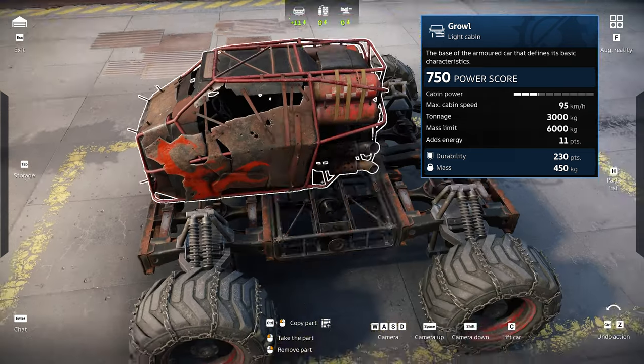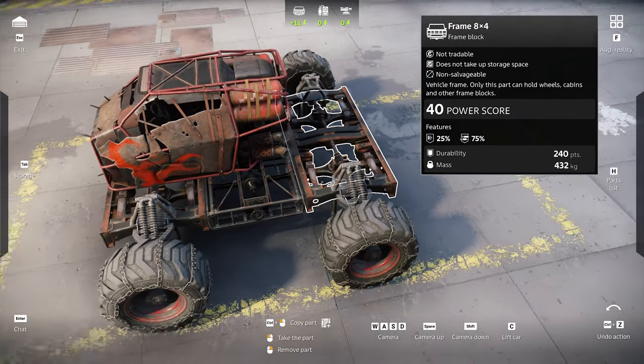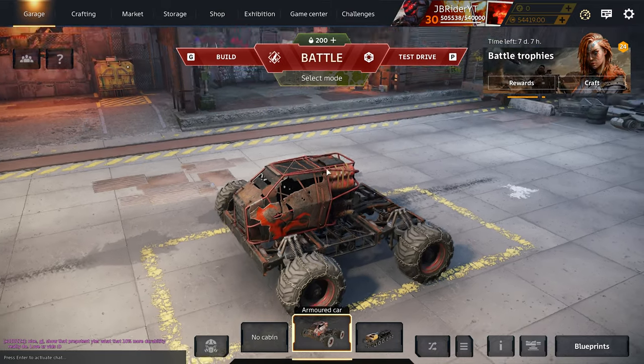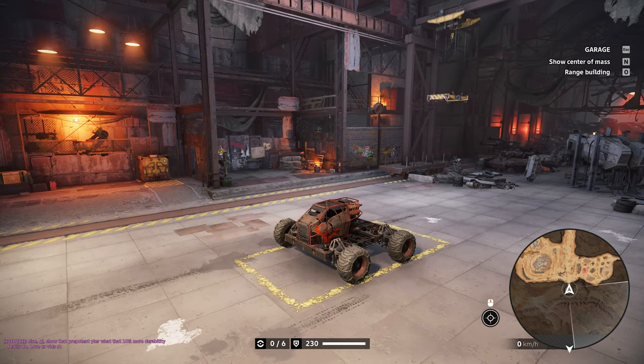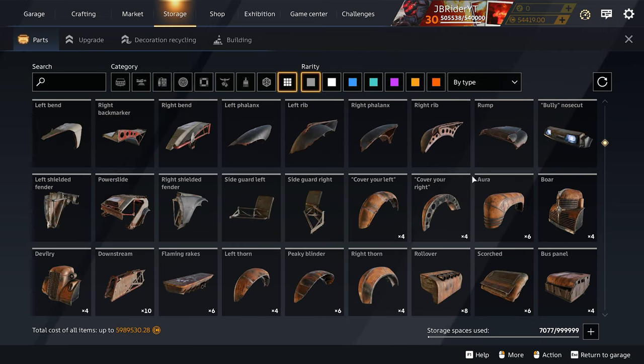This Growl cabin has 230 durability. The frames have around 240, 140, and another 240 durability. The wheels have 115 durability. So that should give us a nice amount of durability, right? Nope, wrong. We only have the cabin's durability, which is 230.